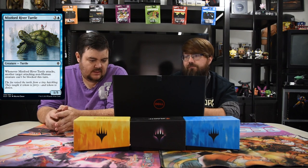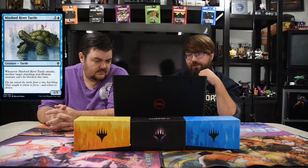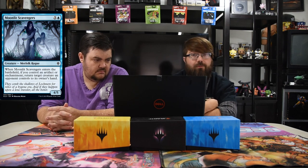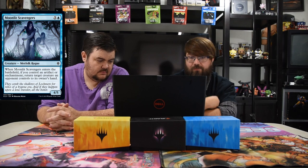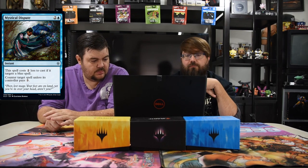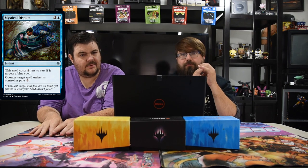Mistford River Turtle — blue and three, one-five. When it attacks, another target attacking non-human creature can't be blocked this turn. The turtle picks up a buddy and lets them through unblocked — really good in Limited for sure. Moonless Scavengers — five and a blue, six-four-five. Enters the battlefield, if you control an artifact or enchantment, return target creature an opponent controls to its owner's hand. Kind of good but six mana is rough — Limited filler. Mystical Dispute — blue and two instant, costs two less if it targets a blue spell. Counter target spell unless its controller pays three. Really good sideboard card for Standard against blue.